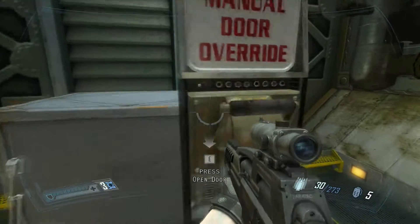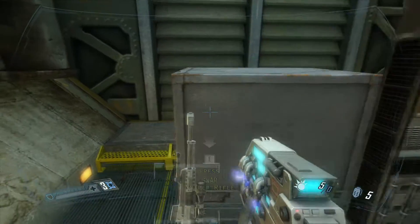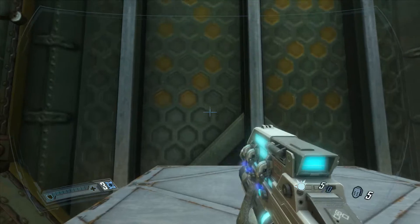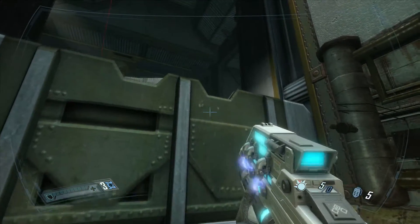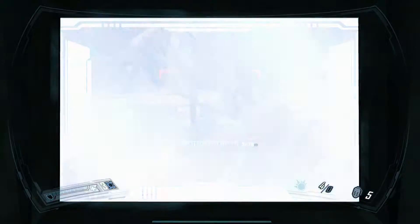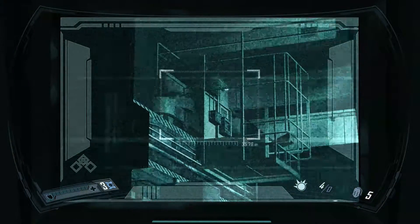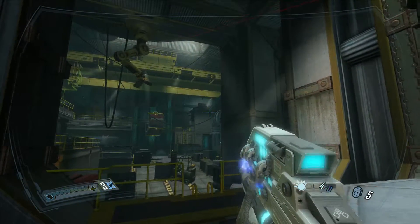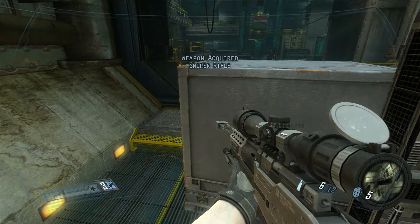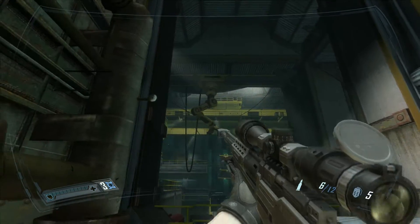We're going to open this door, try to get the pulse rifle out of here, and finish the video. That's a weird optical illusion — I thought it was an elevator at first, but it's a door. This is probably the second hardest section of the game. And the pulse rifle just disappeared! It actually says I acquired the pulse rifle, but I don't have it in my inventory. Very strange — this game does weird things.